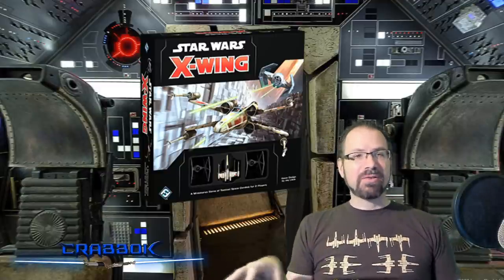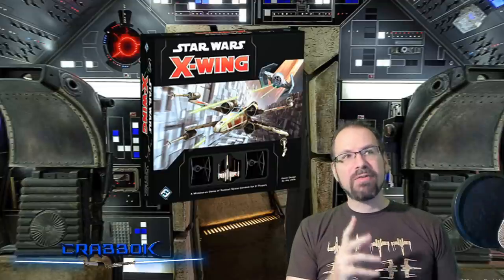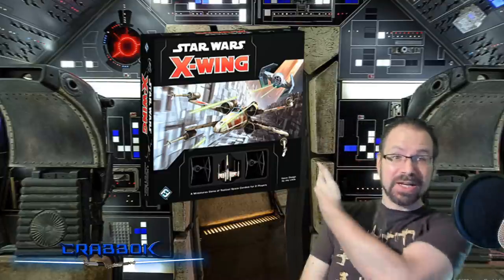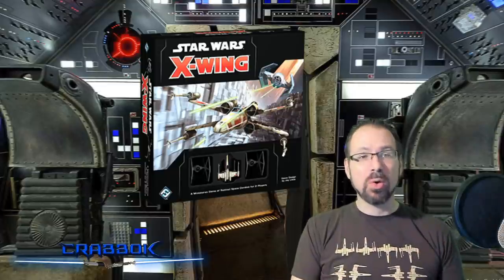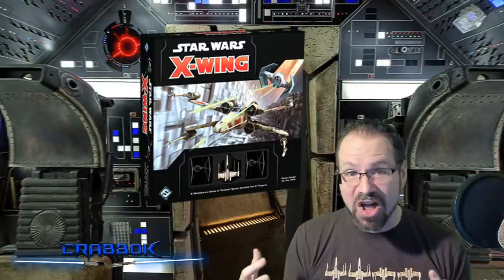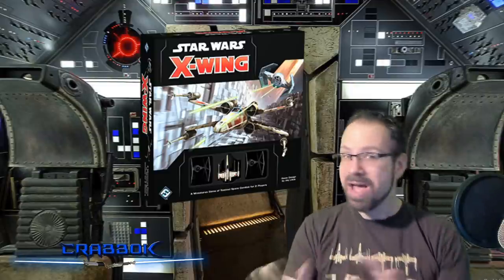The core set is something you're going to want to get for any game you play, and this one is no exception. Definitely start with the core set. Now, everything else that comes after this — I want to preface with a couple of things. First off, if there's something you really, really want, like maybe you want to get the Millennium Falcon right away — it's cool, and I'm sitting here in the Millennium Falcon cockpit — it's not first on my list, but don't let that stop you. The purpose of this game is to have fun, so if something gives you more fun, let that be the deciding factor. Let me just help inform your decision a little bit more.